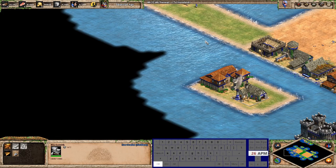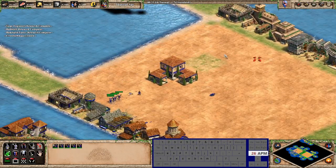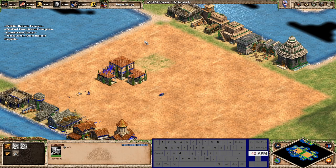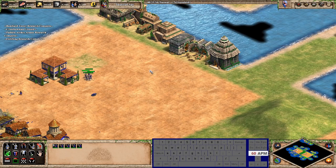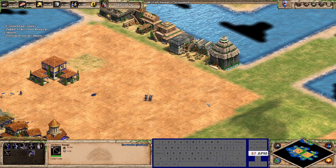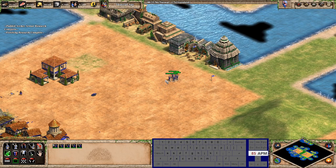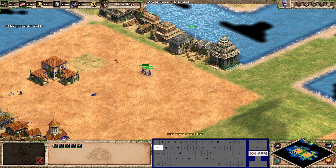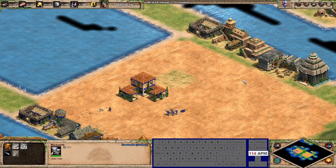The blacksmith is on Ctrl+S to select all blacksmiths. The advantage is you never have to re-center the camera mid-fight — imagine you're microing units and you want to grab an armor upgrade: boom, you get fletching and resume microing. You can even do it mid-volley: thumb ring, then straight back to controlling. The blacksmith is just grid — A, S, D and Z, X.